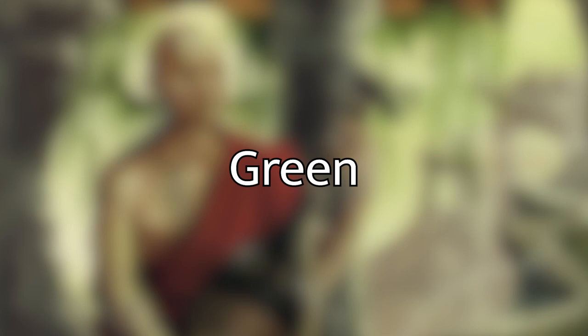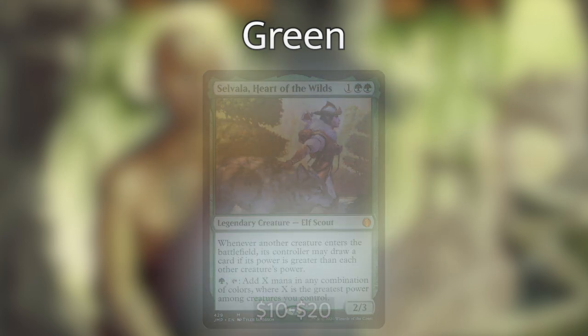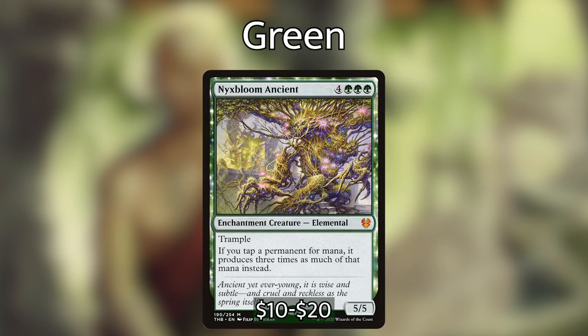Last up for green — best known for mass pump effects, ramp, and card draw. Selvala, Heart of the Wilds — whenever another creature enters, its controller may draw a card if its power is greater than each other creature's power, and for green and tap add X mana in any combination of colors where X is the greatest power among creatures you control. Vorinclex, Voice of Hunger — whenever you tap a land for mana add one additional mana, and whenever an opponent taps a land for mana, that land doesn't untap during their next untap step.